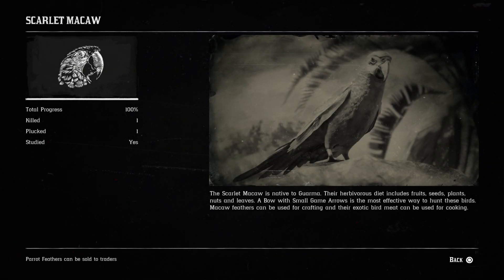The scarlet macaw is native to Guarma. The herbivorous diet includes fruits, seeds, plants, nuts, and leaves. A bow with small game arrows is the most effective way to hunt these birds. Macaw feathers can be used for crafting, and their exotic bird meat can be used for cooking.